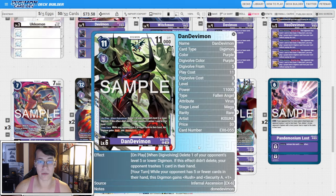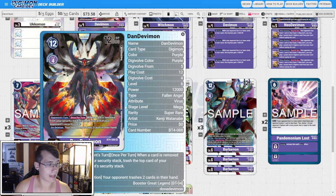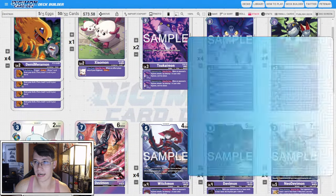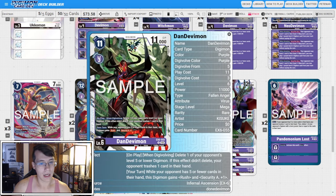Then two copies of the new EX6 Dan Devimon. On play when Digivolving, you're going to delete an opponent's level five or lower Digimon, which is nice, and if the effect doesn't delete, your opponent trashes one card in their hand — again in line with the theme we're going for. Your turn, when your opponent has five or fewer cards in their hand, this Digimon gets Rush and Security Attack plus one. So if you get into the Dan Devimon and it dies, your opponent discards two cards, which is really good because you don't have other effects that indiscriminately force your opponent to discard down. If you have the Demi Devimon in your inheritable, you can then play out this Dan Devimon — if they have five or fewer, you get Rush, Security Attack plus one, and it hits really really hard. The on play can remove a body or force them to trash another card and keep their hand even smaller. That synergy is just really fantastic in this deck.